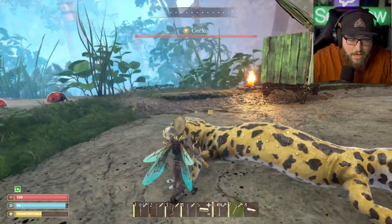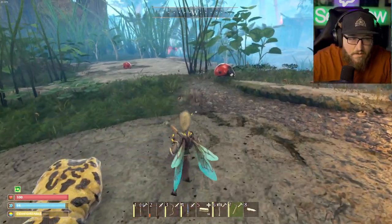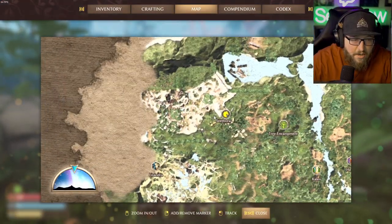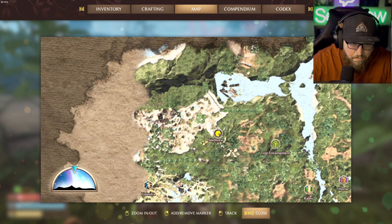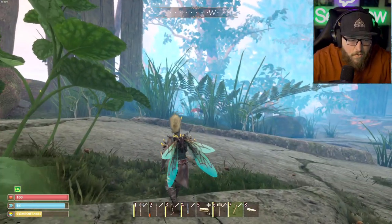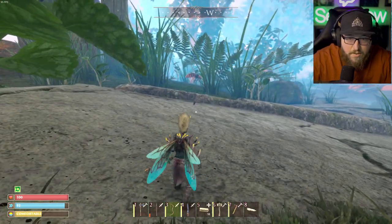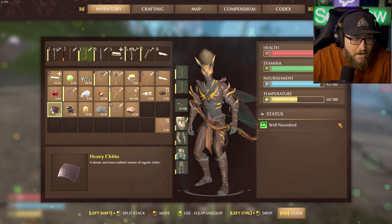We also found a couple new things here. We are currently in kind of the northwest part of the map. Down here, I'm calling it kind of the sewer system. There's roaches, and there's these big red hornets down here. These big red hornets and the roaches, they drop heavy chitin — so this is heavy chitin right here.